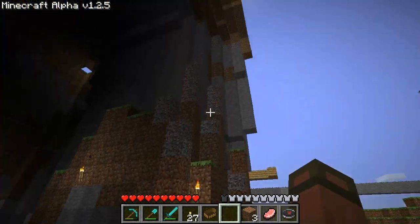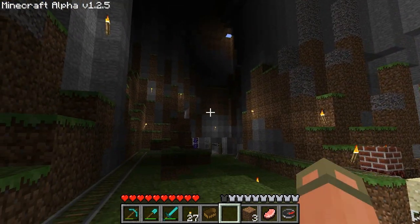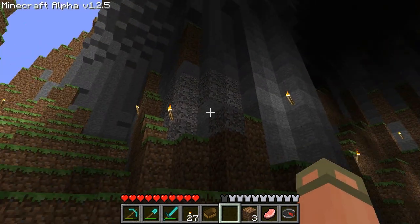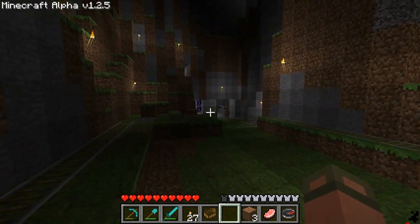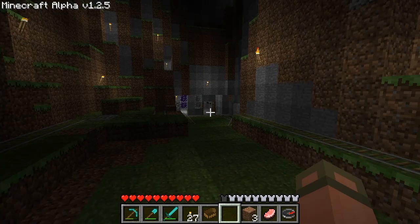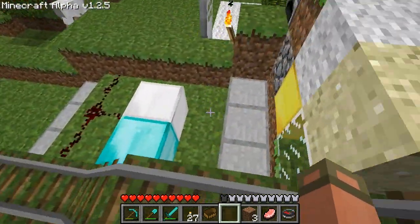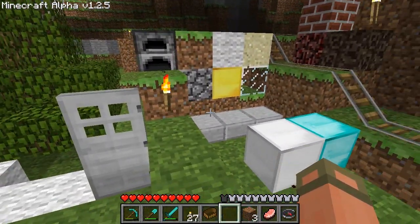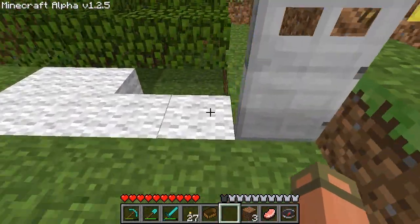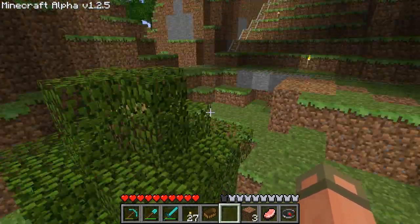I found this mountain just like this - I didn't do anything to it. I found it like this and was just like, I have to live here, this is my home. So I just put a bunch of torches up and went in there and started living. Over here - this was when I was testing a texture pack, I believe. I was putting down a bunch of different textures to look at what they looked like.